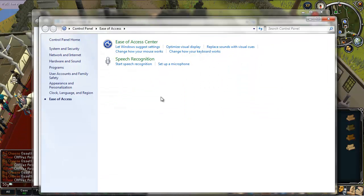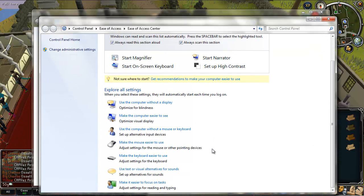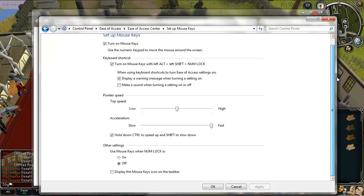That will bring up your Control Panel. You're going to want to click on Ease of Access, then Ease of Access Center. You're going to want to click on 'Make the keyboard easier to use,' and this will bring up your options. What we're interested in here is Mouse Keys and Sticky Keys. First off, click 'Turn on Mouse Keys' and then set up your mouse keys — basically you just need to tick everything I have ticked here.